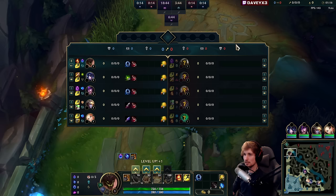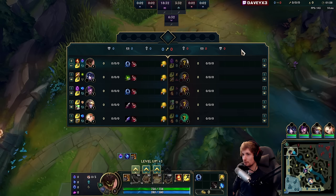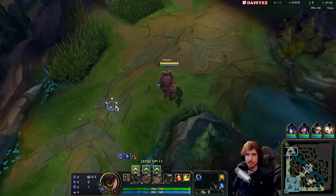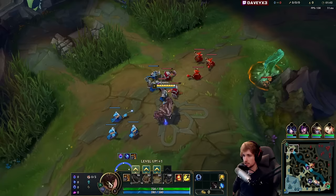We're playing Malphite top lane in this patch, Malphite versus Illaoi. We have Arcane Comet, Mana Flow, Transcendence, Scorch, Biscuits, and Cosmic Insight with a Doran's Ring. This game I'm going to show you how to 1v9 with Malphite. It's going to be a very fun lane phase because typically you recognize Malphite going Grasp, but this time I want to showcase the Arcane Comet version because this one can 1v9 way harder in matchups like this.